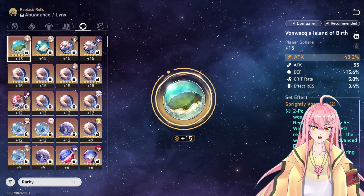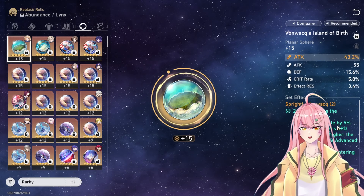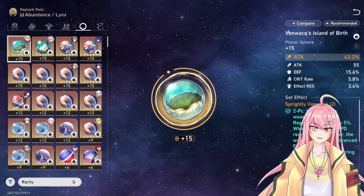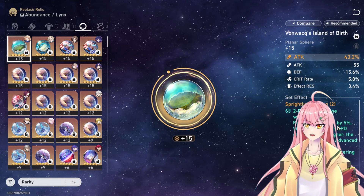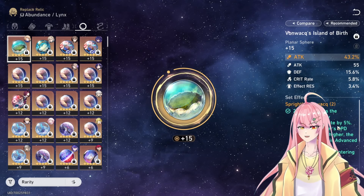For the planetary orb, you want attack or physical damage, but most of the time she increases the percentage of damage anyway — which is the physical damage bonus — so go for attack substats if possible, and speed as well.